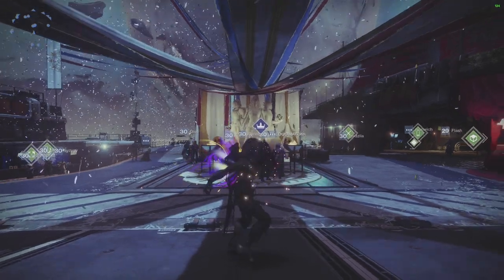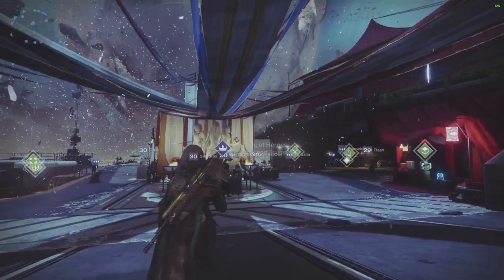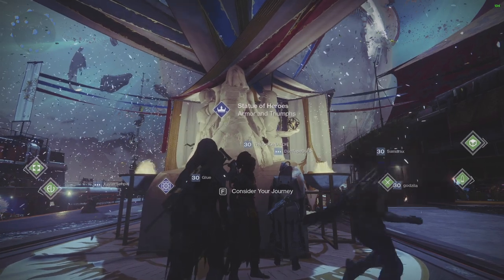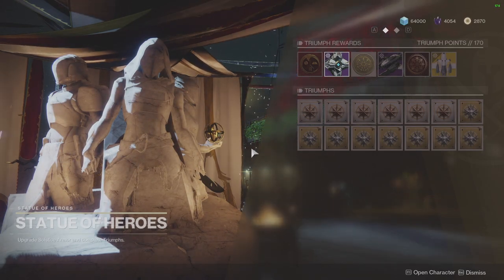To get started, once you land in the tower, you'll notice there's a lot of confetti and some new decorations. You're going to run over to this statue — the Statue of Heroes. The first time you do this, it's actually going to transport you to another part of the tower, and you go see Ikora, and she'll get you started story-wise.